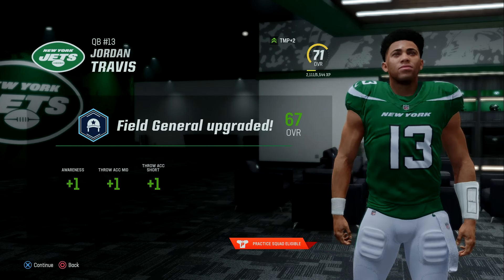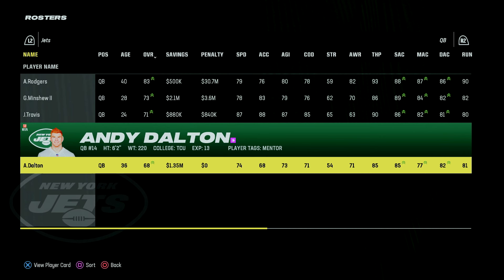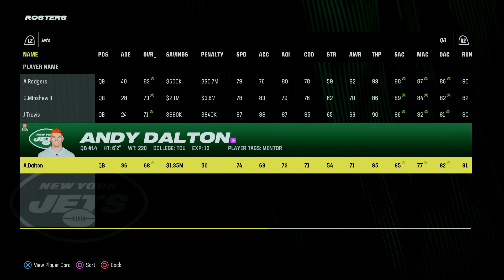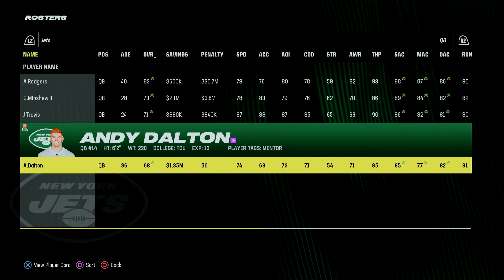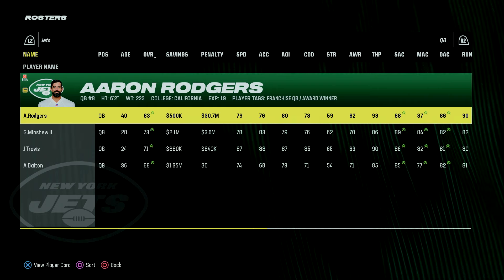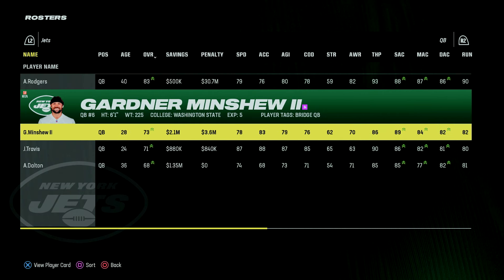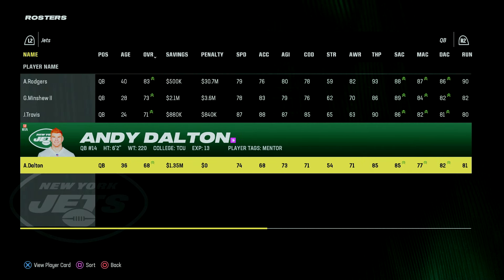Travis gets three upgrade points: one to awareness, one to throw accuracy mid, and one to throw accuracy short. You can see that I signed a quarterback off screen — that is Andy Dalton because of the mentor player tag. I really thought Aaron Rodgers would have that tag, but he has the franchise quarterback and award winner tags instead. So just to get a little more experience during the preseason, we have signed Andy Dalton.